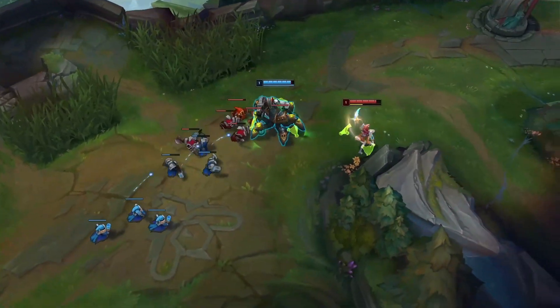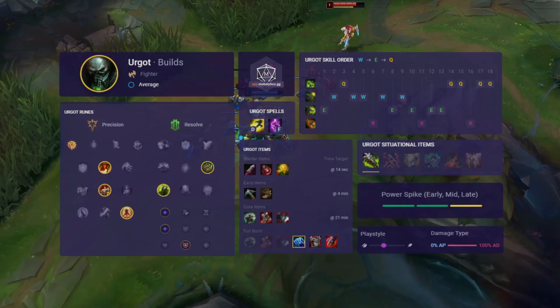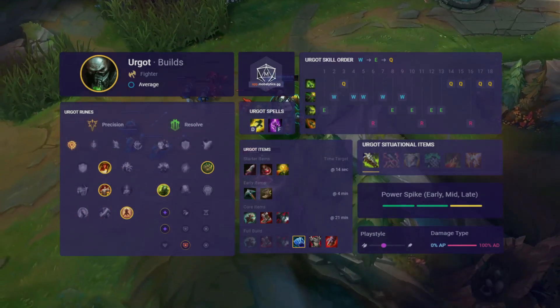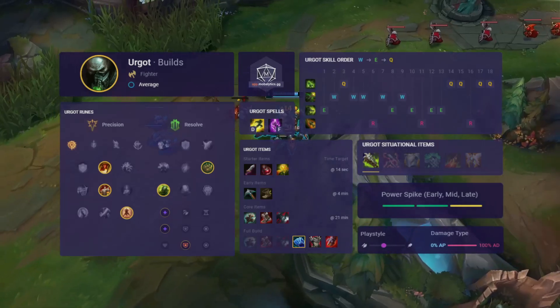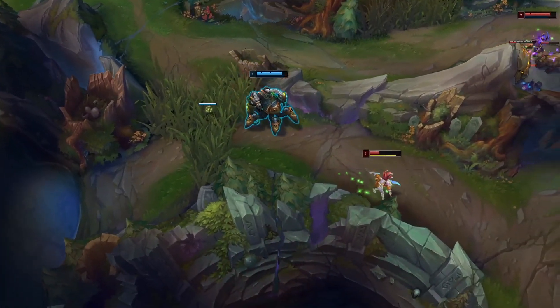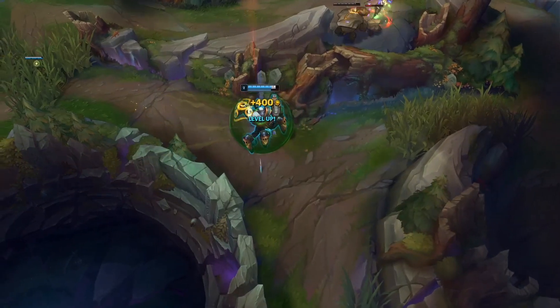Urgot got some solid buffs in 11.18 and is in a great spot for handling a lot of the melee bruisers in the top lane. Your shotgun legs do huge amounts of damage and once you have your W maxed you can shred anyone who gets in range. Urgot's main issue comes in teamfights against longer-ranged opponents, where you really struggle to get into effective range. It's often important to find flanks or have allies with engage to help give you time to get in position to wreak havoc. Your ult is a massive tool — not only for finishing targets, but the AoE fear can dictate fights when placed well.